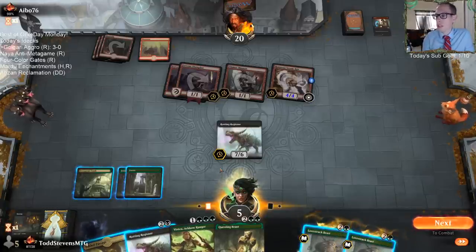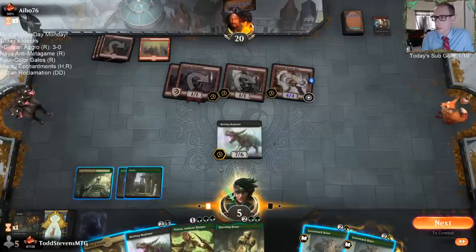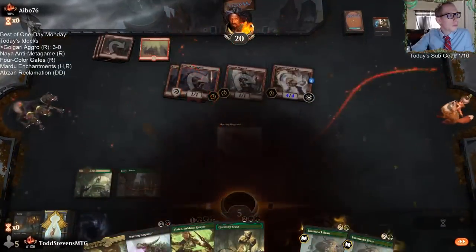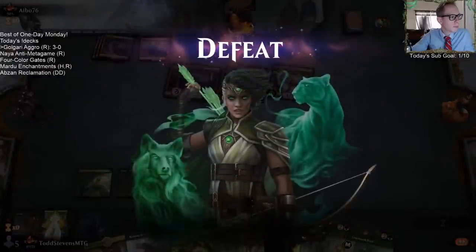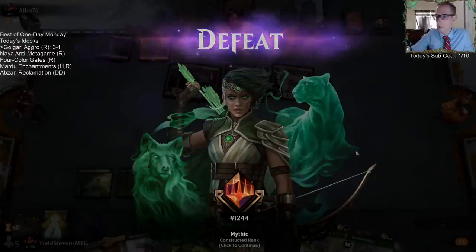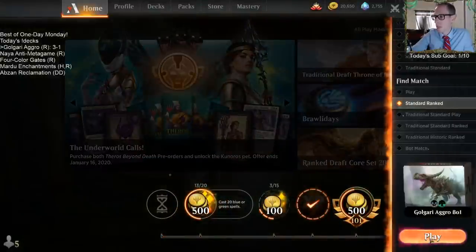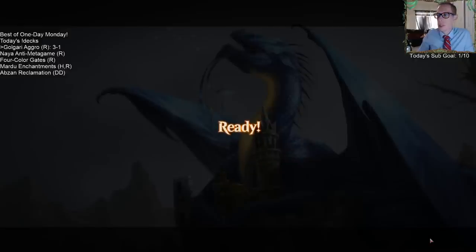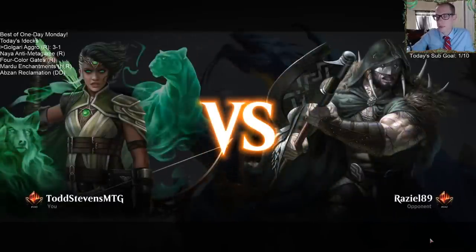I mean, that's the card that Red needs to get through these things. We need lifelink on that big dino — that would've been nice.